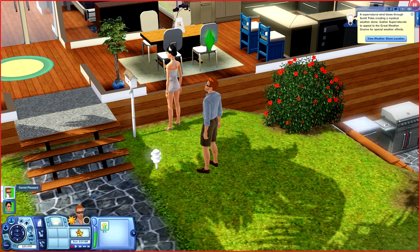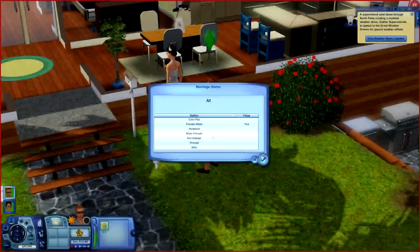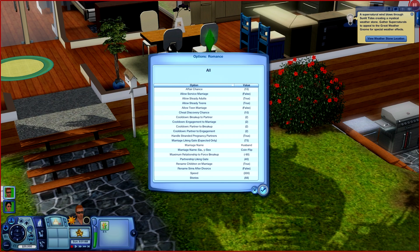It doesn't matter which Sim you have activated, but since I've got Daniel over here activated, I'm going to click on him and I get the NRAAS menu right here. Go ahead and you'll see you've got three options. I never mess with Overwatch — it's doing its job. We're going to look at story progression first because that's where I make the most changes. I click on story progression, go into general options, and then go down to Options and Romance. I do not like hyphenated names, so I click on Marriage Name and tell it I want the husband's name to be the default. For same-sex couples, I just want them to do a coin flip.